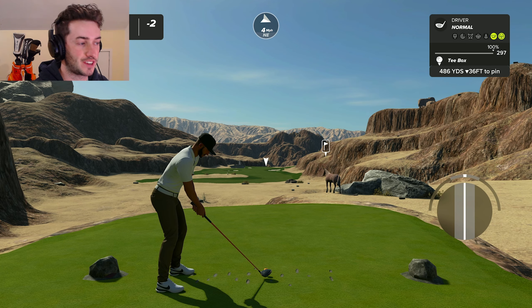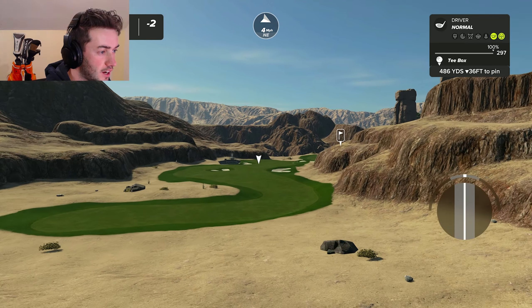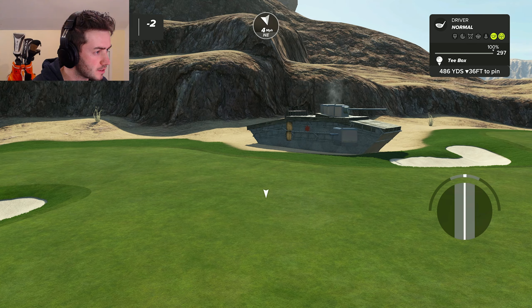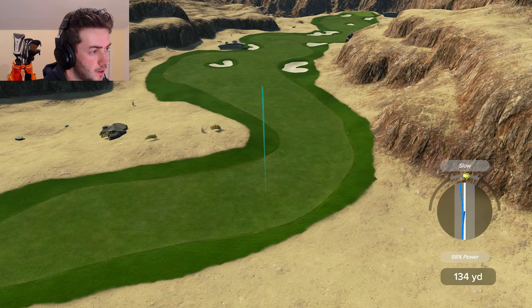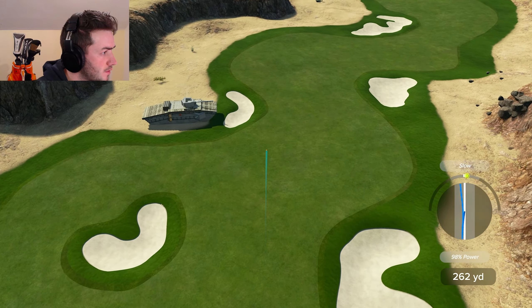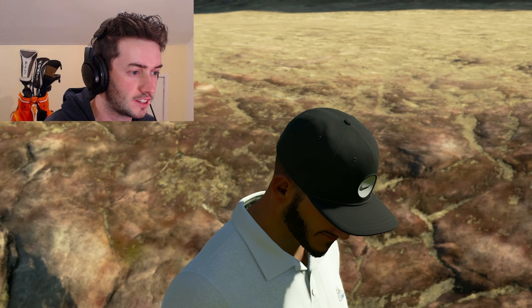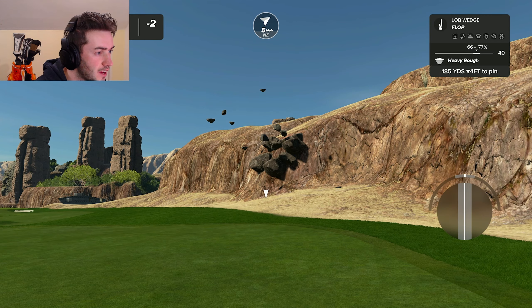Now we're on to the Last Crusade, baby. We got the horse slowly wagging its tail there. Do we have the tank? Man, since when are tanks in this game? Is that a new addition for course creators — how the hell did you get a tank in there? They have the stones elevated kind of coming out of the rock like it's an explosion from a tank shell. That is so cool.